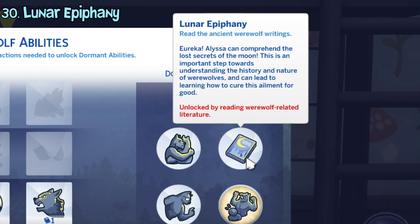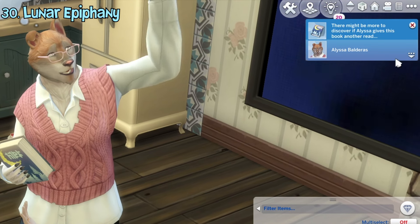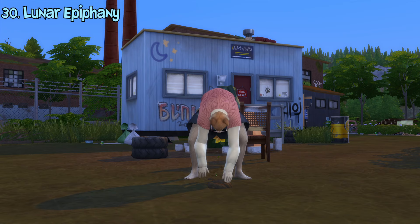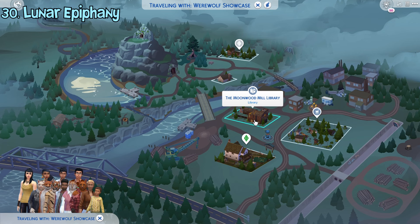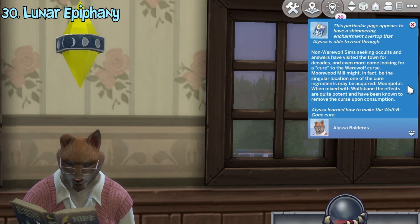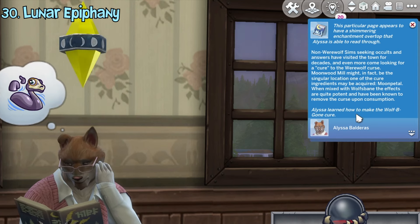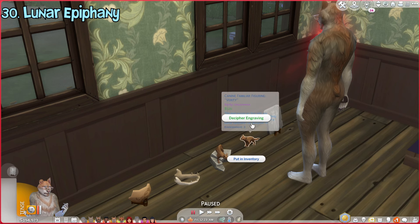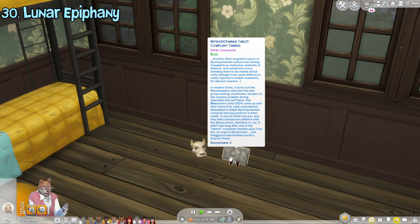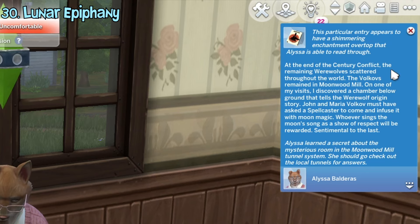The lunar epiphany ability can be unlocked by reading werewolf-related literature for a moderate amount of time. These books can be found by scavenging, going to Moonwood Mill's library, exploring the underground tunnel, joining werewolf packs, or buying them from a bookshelf. After unlocking the ability, you can decipher special pages in these books to learn hidden werewolf-related recipes, like a drink that can turn werewolves back to a human. You can also decipher engravings in werewolf artifacts to learn more about their lore. This ability also lets you access a certain option while exploring Moonwood Mill's underground tunnel.